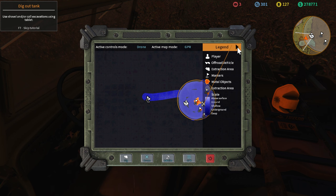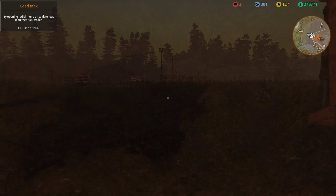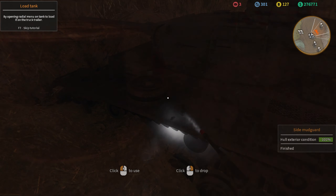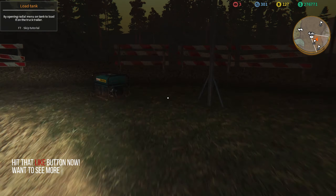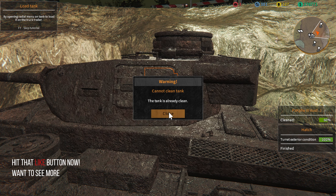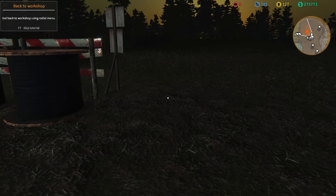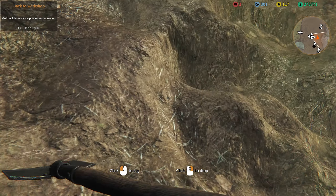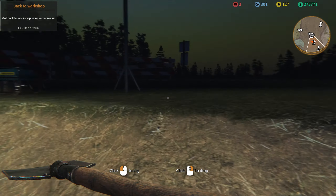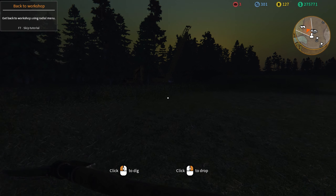They've found a few things by the looks of things. Just a tank - no, there's other bits there. Cool how the wheel is on the top like that. The tank is already clean. Is there more stuff there? I'm confused. This part of the game doesn't work very well, does it? So I can't dig there at all. I can't dig anywhere. But there's all these things I want to excavate. This part of the game is such a disappointment.